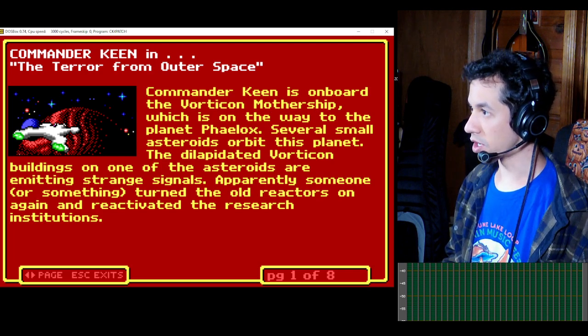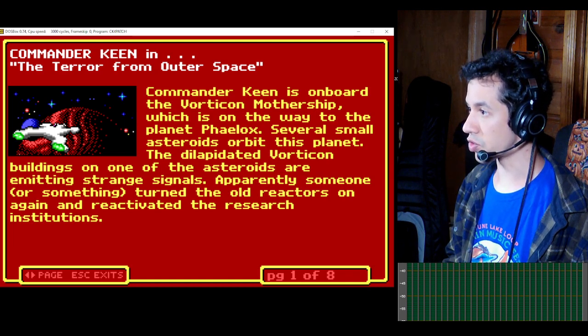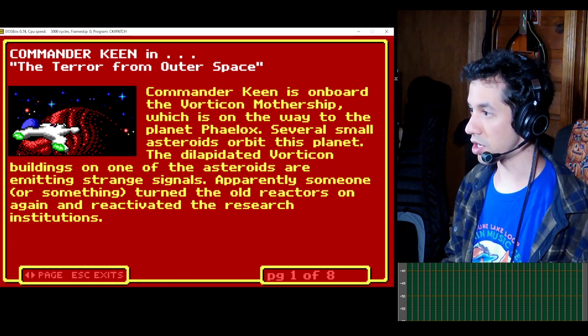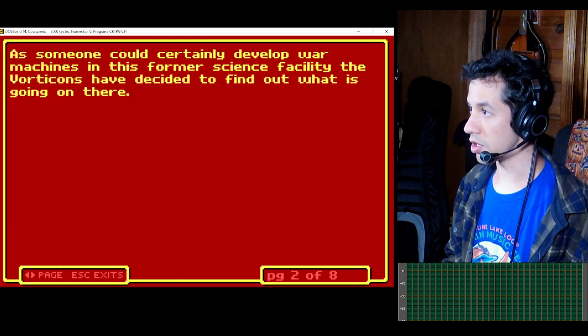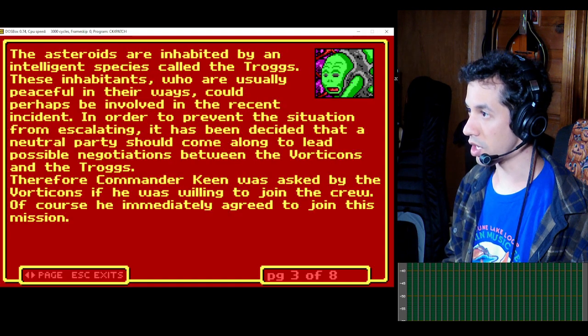Commander Keen is on board the Vorticon mothership, which is on its way to the planet Phalox. Several small asteroids orbit this planet. The dilapidated Vorticon buildings on one of the asteroids are emitting strange signals. Apparently someone or something turned the old reactors on again and reactivated the research institutions. As someone could certainly develop war machines in this former science facility, the Vorticons have decided to find out what is going on. The asteroids are inhabited by an intelligent species called the Troggs.